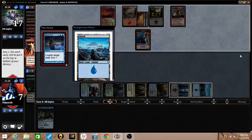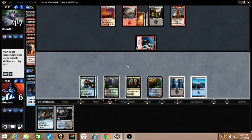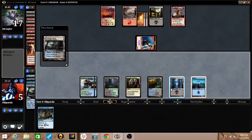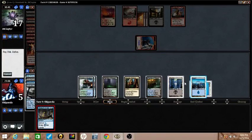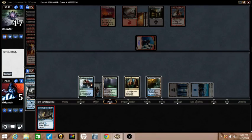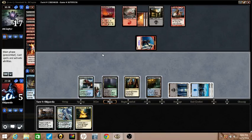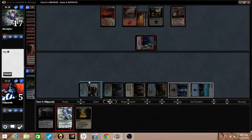I will bottom the island, take one, down to six. I'm going to fetch down to five to make the Treasure Cruise cheaper and give myself access to more mana. I'll have four mana left after I draw three. Cure is going to lock down Purphoros.